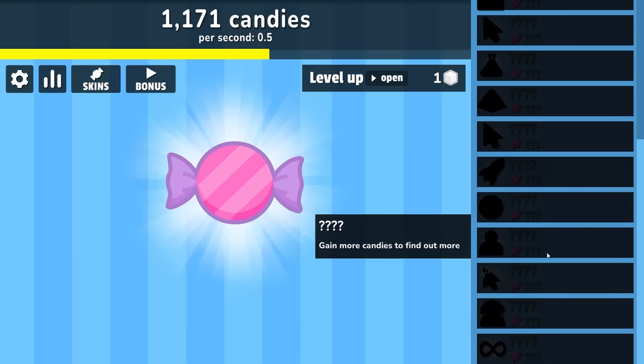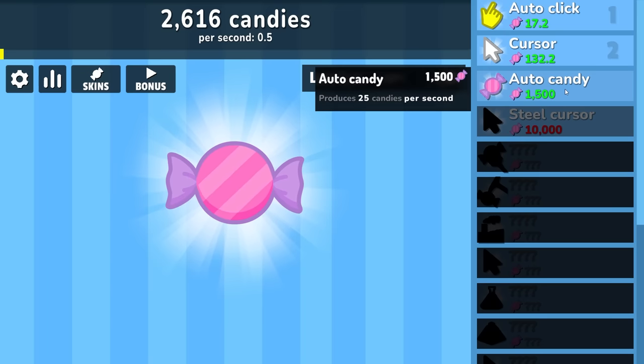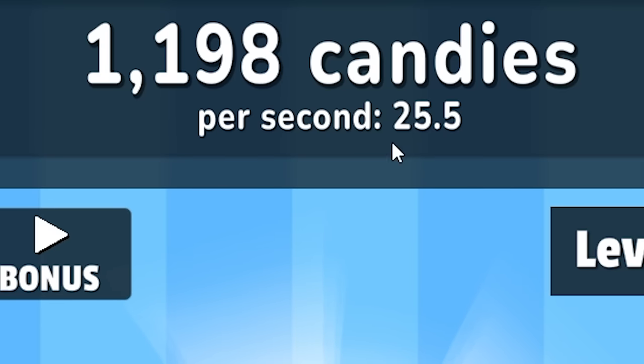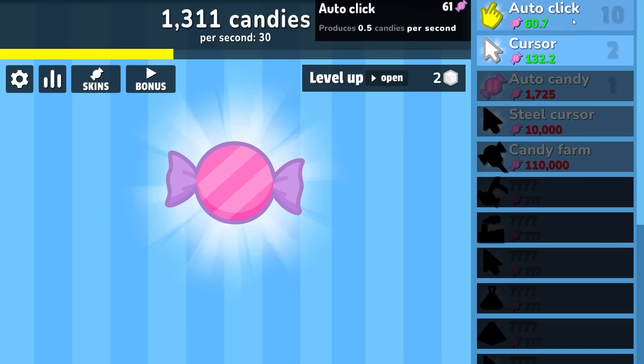It looks like we have a lot of things to unlock all the way up to infinity. We hit 1,500 candies — that gave us another level up. We're not going to spend that yet, but we do get an auto candy: 25 candies per second. Now auto click is only level one. Let's bring it all the way up to level 10 to see if there's any kind of bonus — that doesn't appear to be.